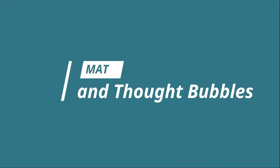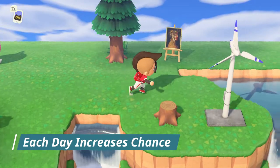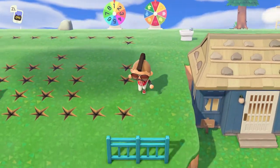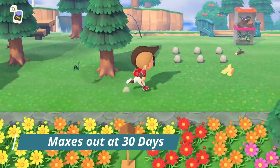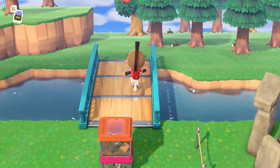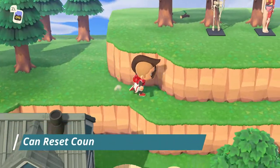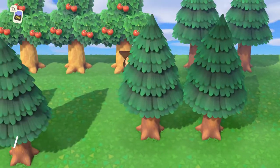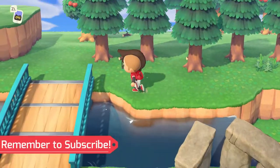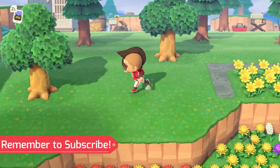Here's everything you need to know about thought bubbles and a bit of the math behind what's going on. Each day, the chances for a villager to move increases until one person asks to move out, hitting a max percentage chance at 30 days. If you say yes or no to a villager — in other words, you talk to them when they have a thought bubble and complete the conversation — it resets this 30-day counter back to zero. If you see them with a thought bubble and don't say anything, then they can't ask to move out.